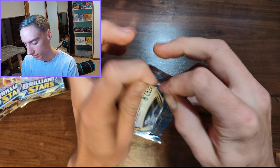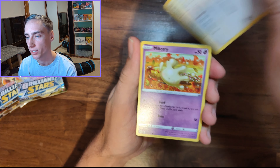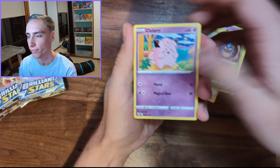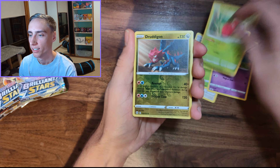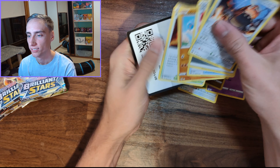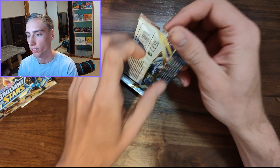Next pack — any Charizard? That's a Starly. Caroblast, Clefairy, Druddigon Reverse, and a Heatran. Non-holo.